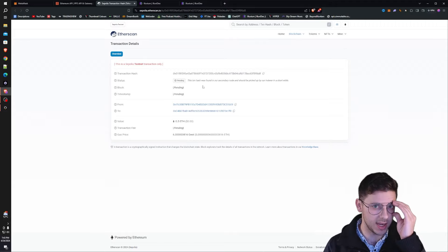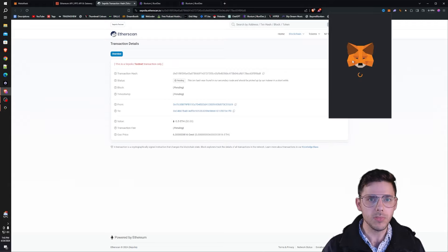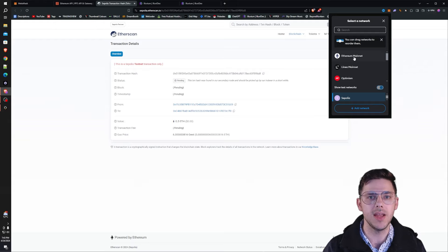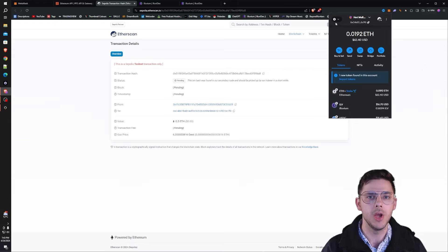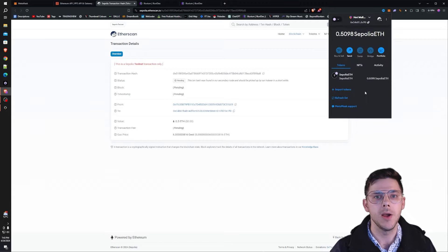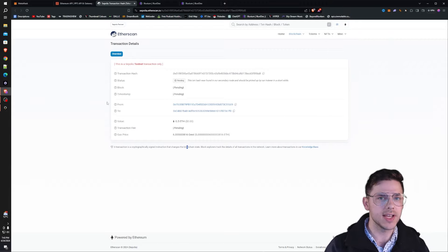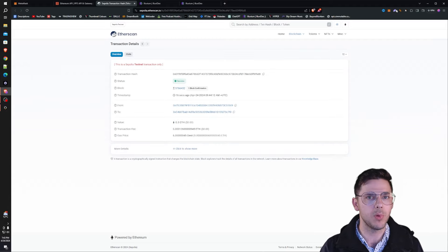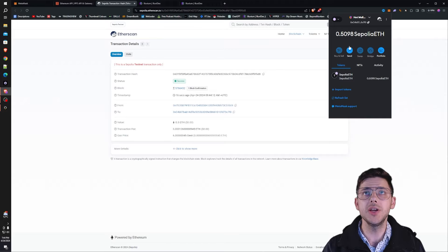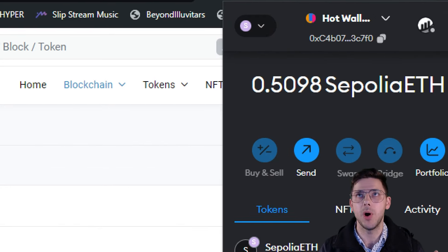After a little while it'll say the transaction is happening. You can click view block explorer to make sure this is going through and just double check on it. It doesn't take too long — in this case it's probably going to take like 30 to 40 seconds. We'll just watch as this is pending. If you want to see that Ethereum, you'll have to switch your network on the top here. You go to Ethereum and switch it and go to Sepolia down the bottom. And then you'll be able to see how much Sepolia ETH is in your wallet — it looks like it has 0.5 in there.